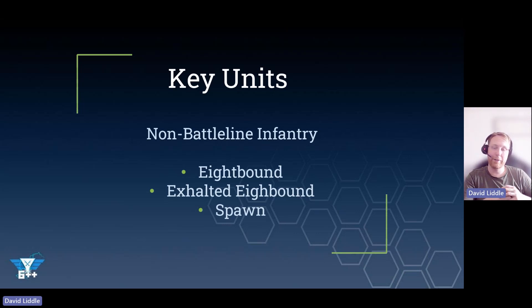If you rapid ingress Exalted Eightbound somewhere in the open, you're going to feel bad once they get shot — even with the limited invuln, they're just going to die. Big yikes. And then Spawn — super cheap secondary monkeys. They'll get out there, score some Engage, hold some objectives, and screen. I'm a big fan of that.